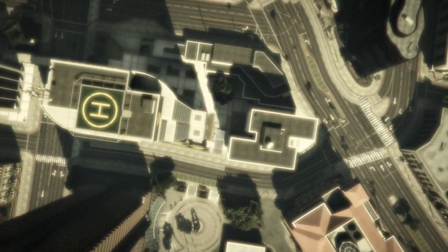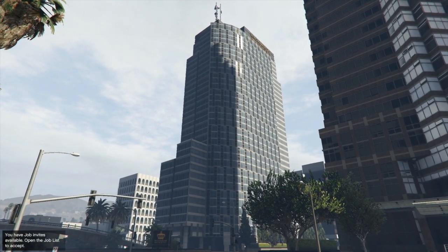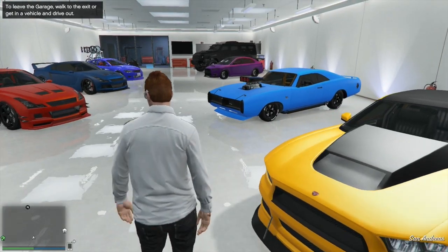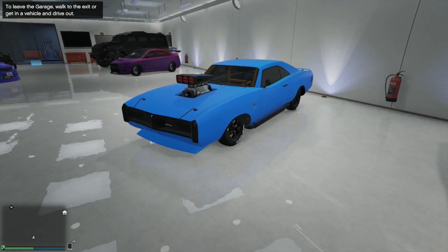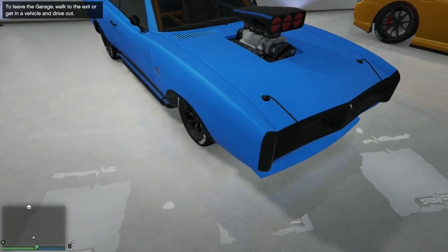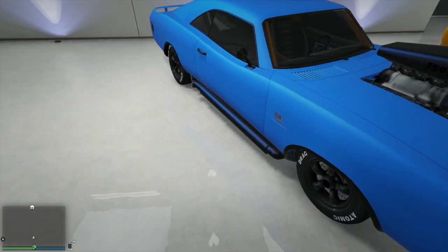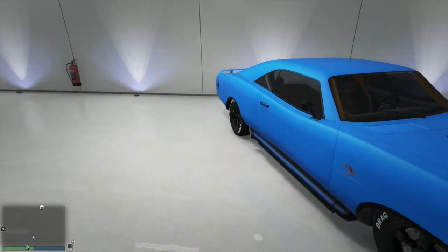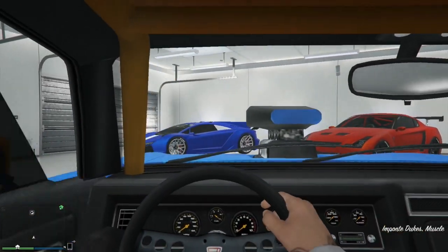This is a quick way to get a matte paint job mixed with your crew color. You can also include a pearlescent, and what I'm going to be showing you is in fact a matte crew color with pearlescent. As you can see here is my Imponte Dukes — going into first person — this is a matte paint job, it's crew color, and if you look at the black parts like on the exhaust pipe, you can see it has a kind of ultra blue color to it.